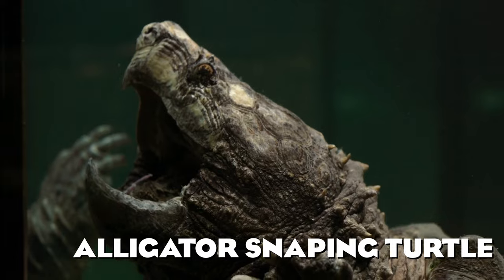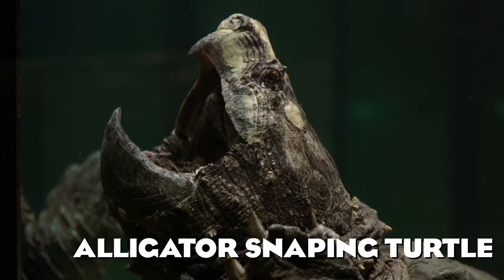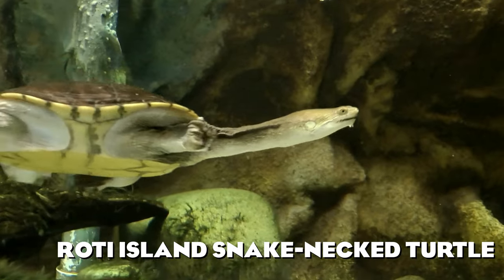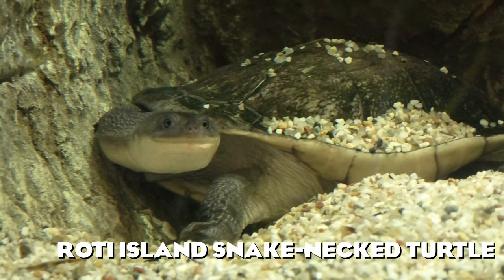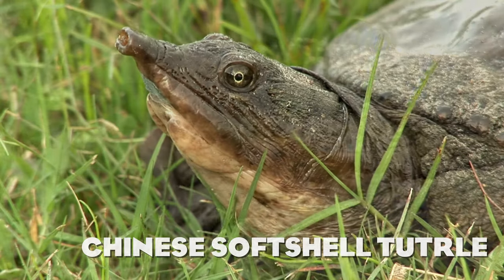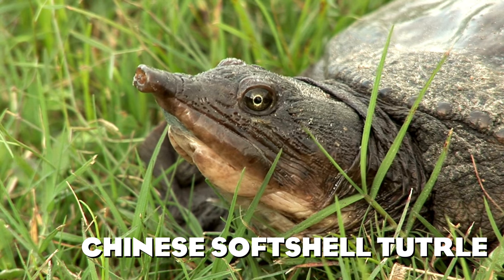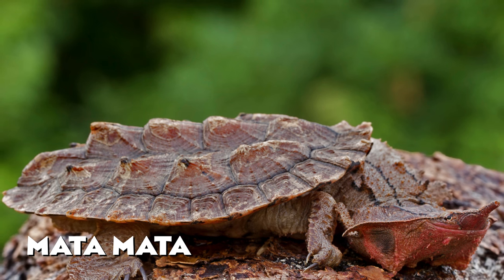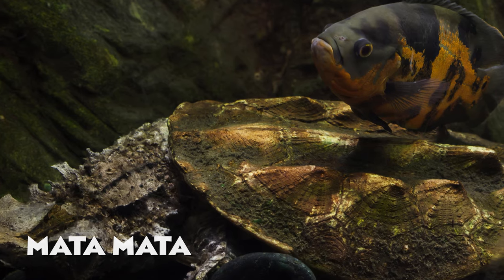First up we have the alligator snapping turtle, an animal very highly requested by the community, and I can totally see why. The Roti Island snake-necked turtle got its name from its very long neck — they are side-necked turtles, meaning they tuck their head partially around the side of their body when threatened instead of directly backwards. Not all turtles have hard shells; there are also soft-shell turtles like the Chinese soft-shelled turtle. The mata mata turtle is a very strange-looking nocturnal creature whose appearance helps it blend with surrounding nature as it looks almost like a dry leaf.